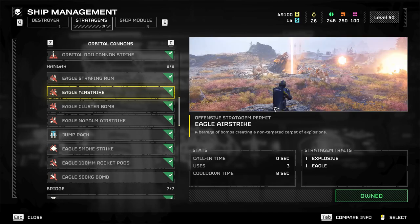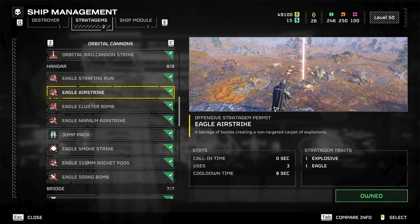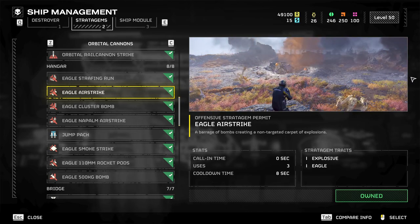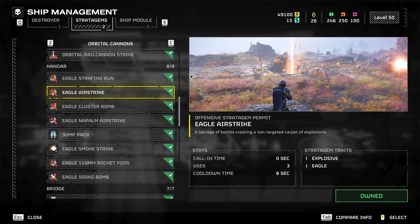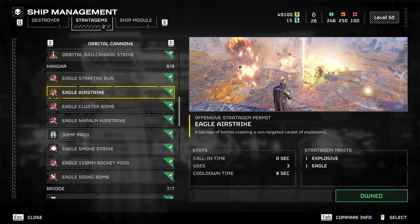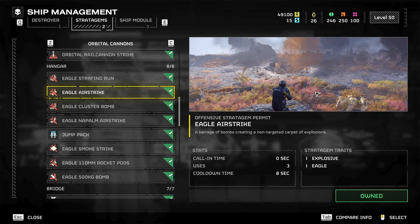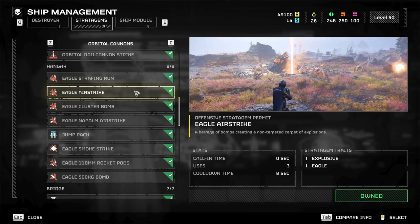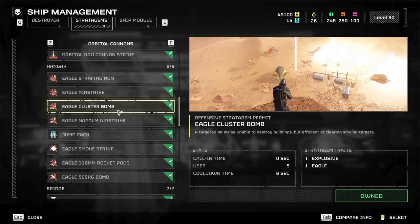Eagle airstrike — this is up there, this is S-tier for me. This is the most versatile one of all of them. It chops in a fan or a horizontal wall in front of you. I think it has to do with how close you are to the sides to determine direction, but basically you line it up in a fan and place it where you think things will be. This will come in, kill chaff, put damage on armor, blow up bunkers and spawners. It's just a skeleton key — really, really good. If you need to get in there quick, bring an airstrike. It's always useful.